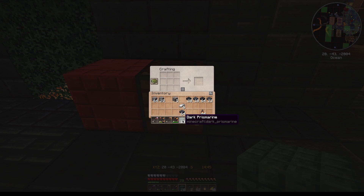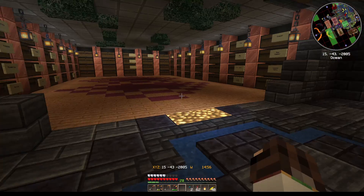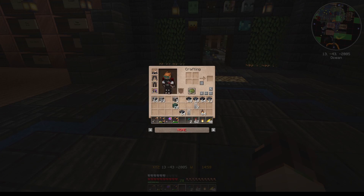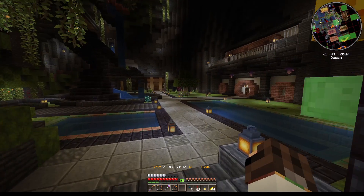I got a little louder just because I shifted a little closer to the mic. We're going to make iron doors — we only really need one of these, actually we need two. I'm thinking stone brick for the buttons. Alright, we're going to go back up here.